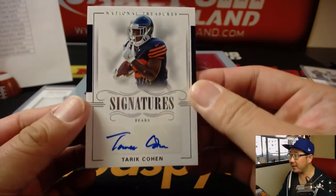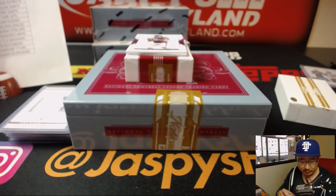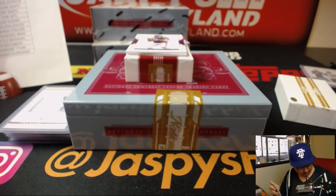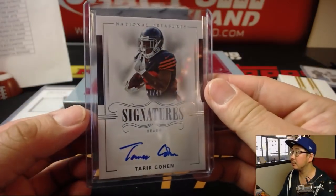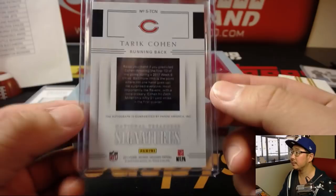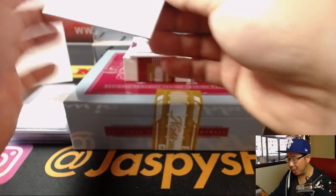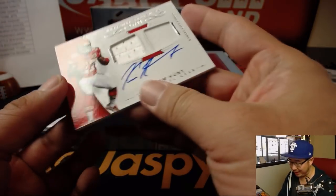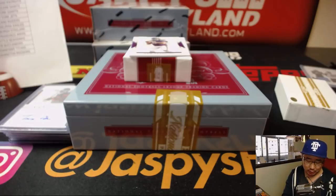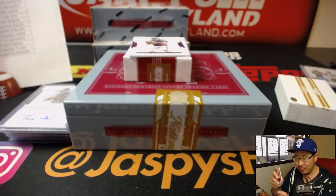We've got more Bears — Tariq Cohen, 21 out of 49, another one for Zach and the Bears. And behind Sam Bradford, last one is — wow — another Kareem Hunt, 25 out of 99, dual relic and on-card auto. Sweet Kareems are made of these — Nick S. with the Chiefs.